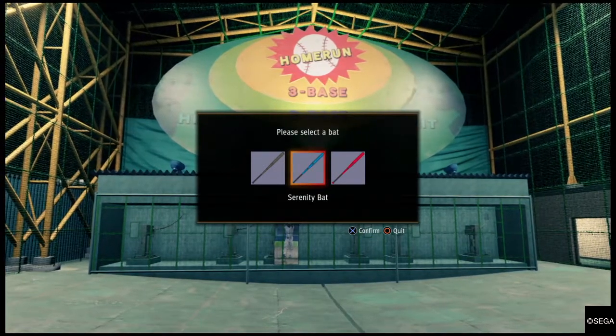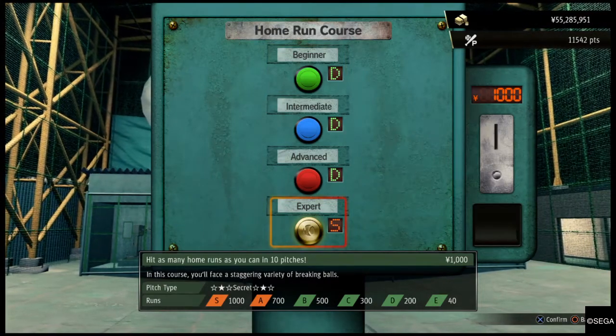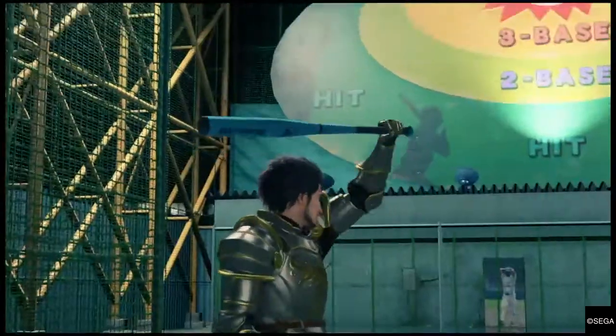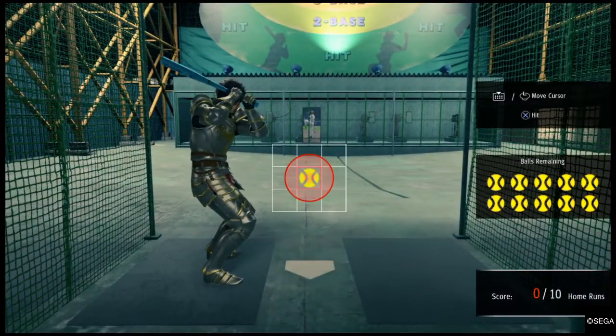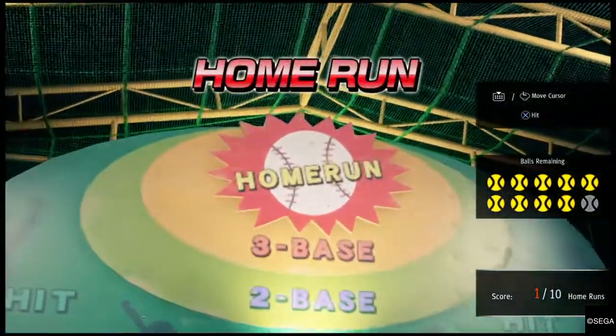You can easily type the sequence into a calculator on your phone to remember the code. These will always come in the same order. You're going to want to do expert for the most money, and you just gotta get your timing right. Once you know where it's coming you can easily line up. It'll be number 5 first, then you're going to need number 2.